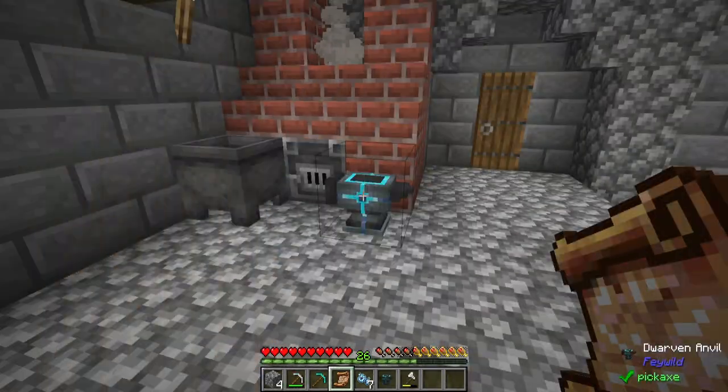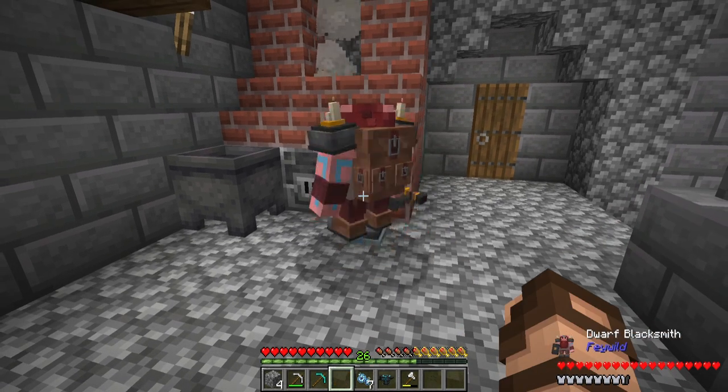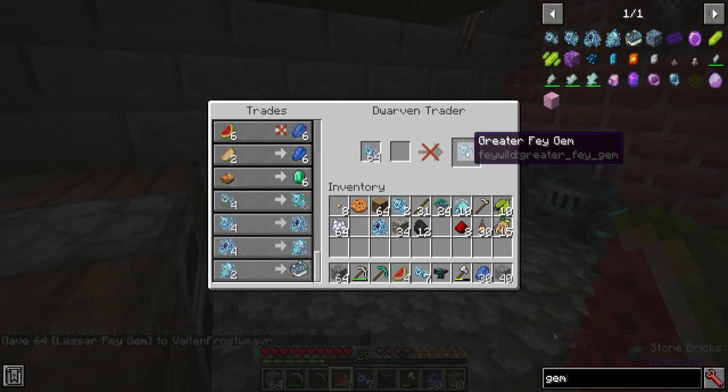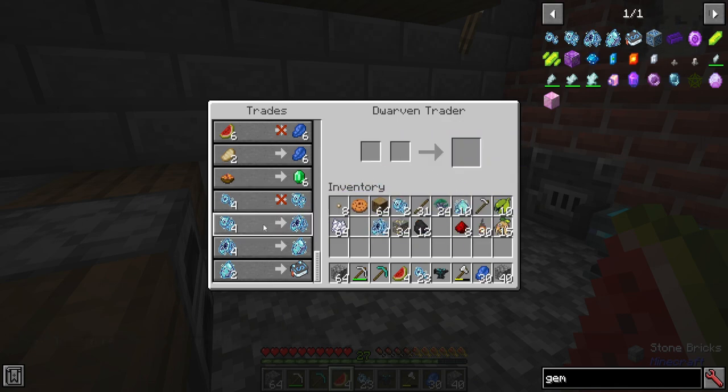If you haven't already procured a dwarven anvil from a blacksmith area, you can always make one. They're not too expensive and it's pretty handy. You're going to want to click your contract on the anvil and that will generate this new dwarven friend. With that, you will be able to get access to even better trades — more specifically, important ones that you will need in order to progress in the mod. With these new trades, you can upgrade your gems to even better versions. Take a whole bunch of smaller ones and upgrade them to the next level, and you can keep doing this until you get some really high quality ones.